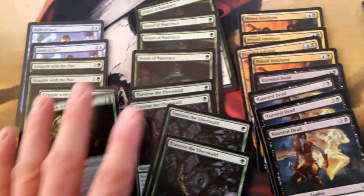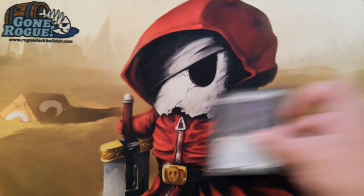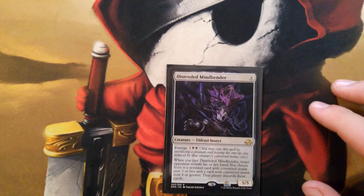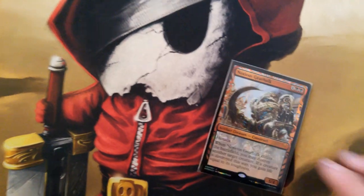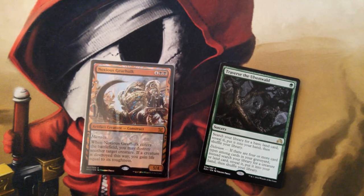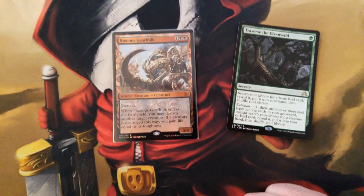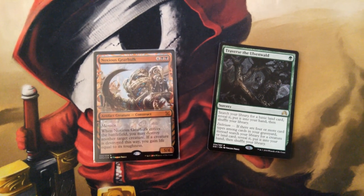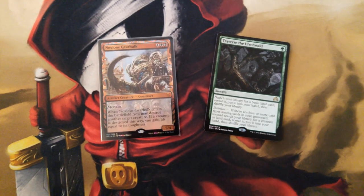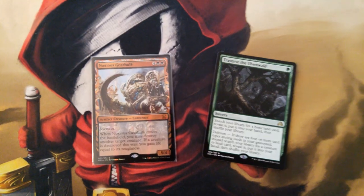Now let's talk about some of the options we get out of the new set. Of course, the sideboard options we usually have include Distended Mindbender — it can be a nice way to eat cards out of your opponent's hand. You can emerge into it pretty quickly because at emerge seven you end up just paying four, so it occurs well with your three-drops. We also have Noxious Gearhulk, which can easily be tutored up with Traverse the Ulvenwald. I'm going to love this card in an Eldritch Evolution deck — there are awesome enter-the-battlefield cards in this set.